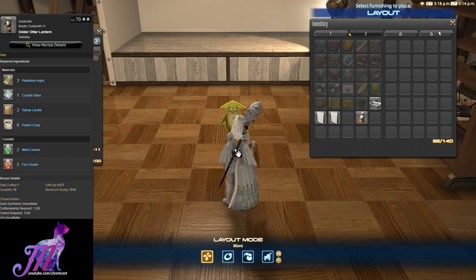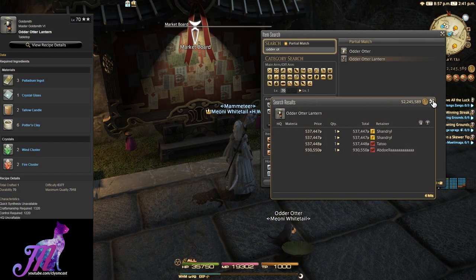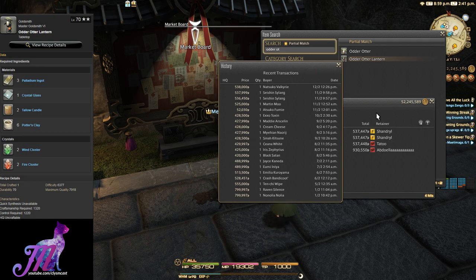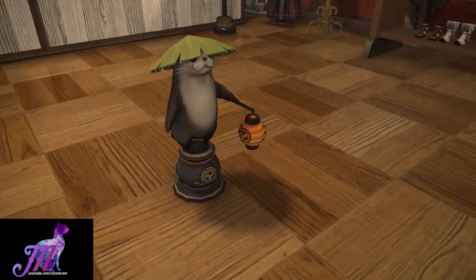This item can sell up to a million gil, however it's currently going for around 500–700,000 gil on my own server Ragnarok EU. Crafting it may be the best option, and if you do craft it you can easily flip a fairly decent profit from the investment into the somewhat basic materials used to craft this.